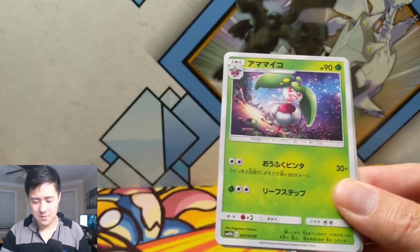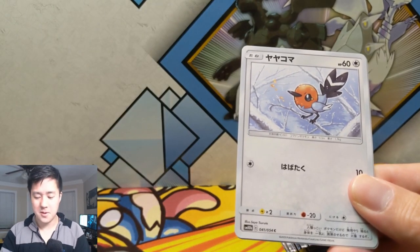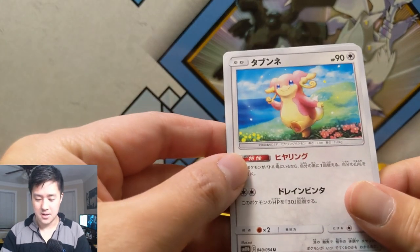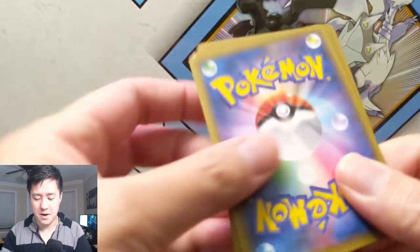Sometimes all you get is a full art trainer or supporter — I prefer to get one of the Pokemon. And definitely what I want most is the legendary birds. That's the card we want by far.